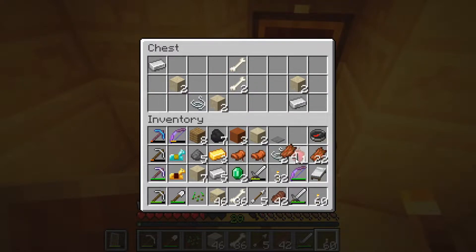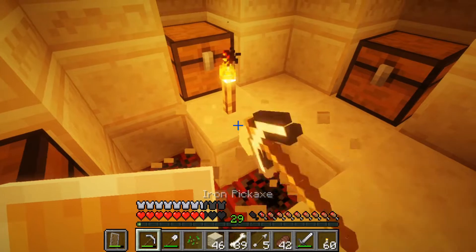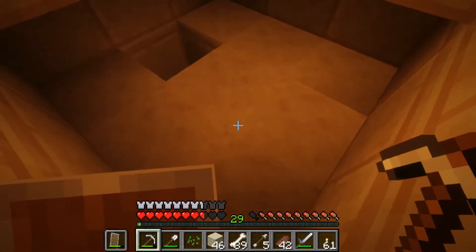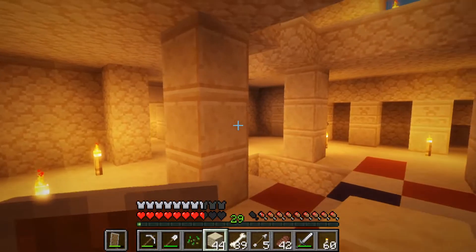We didn't find any diamonds, but we got a lot of other good stuff. And there's also hidden TNT as a trap under here, so let's grab all this — we may need it one day. How do we get out of here, guys?